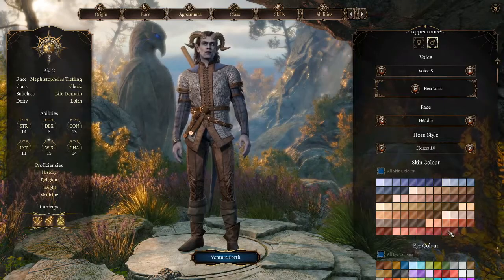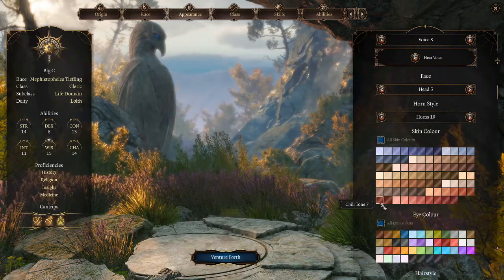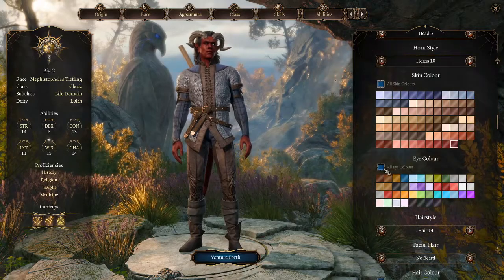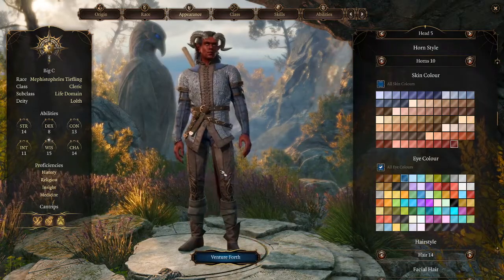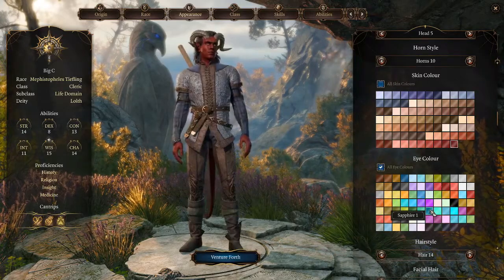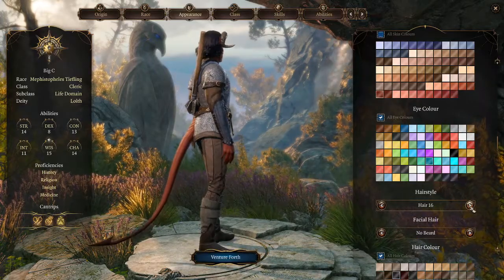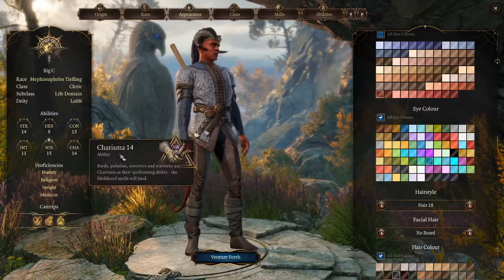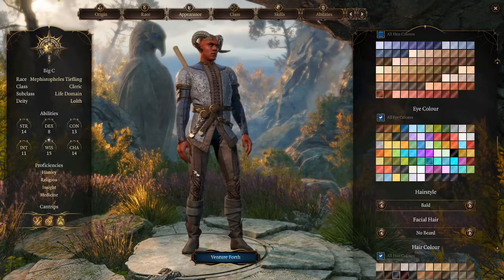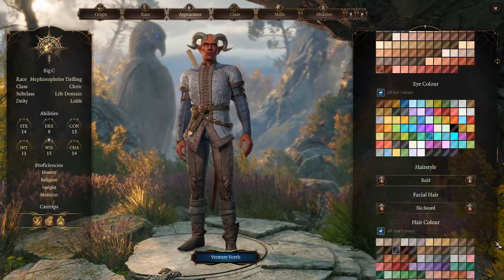I want to be a ram truck — sure, let's do it! Skin color — I want the darkest red we can get, like really really red, full Hellboy. Eye color, I'm going with blue. Okay, that looks good. Let's also make some adjustments to hairstyles. Oh yeah, that hairdo is not bad at all. You know what, let's go bald — Mr. Clean style, Dodge Ram Mr. Clean, and no beard.